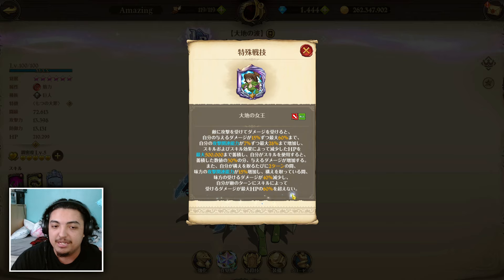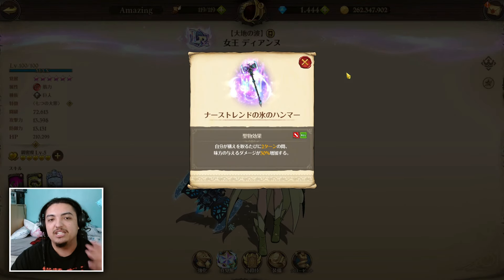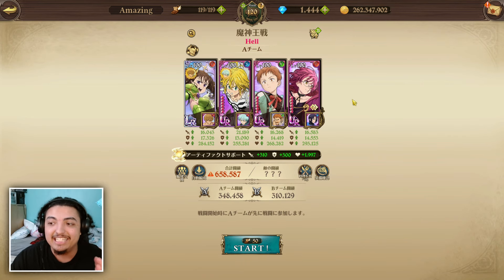Some of the things she got were fairly substantial — the damage cap when you stance up, getting up to a 60% damage cap. She has build-up attack related stats and gives attack related stats on a stance, alongside the fact that her Holy Relic is giving 30% damage dealt. So this Queen Dianne is going to be insanely good for Demon King. We'll see if a great debuff attack related stats counts to not getting our cards deleted.